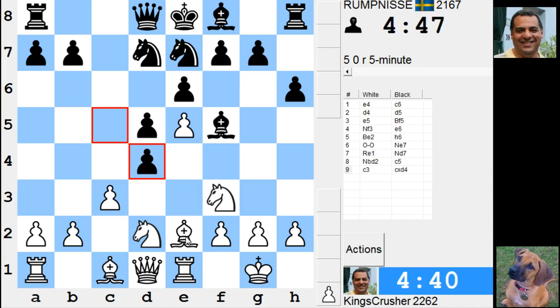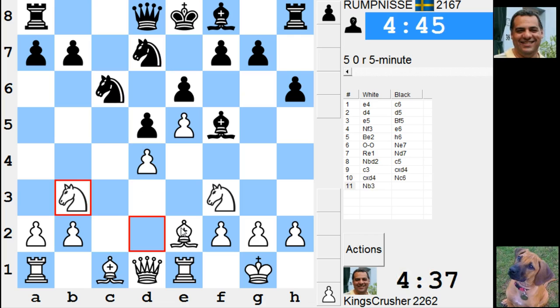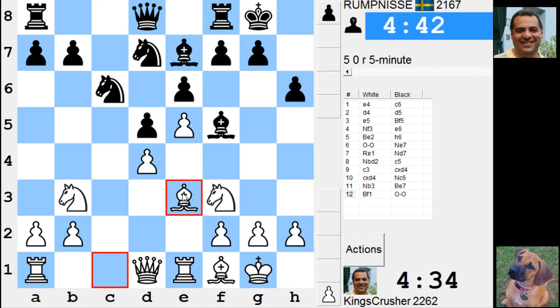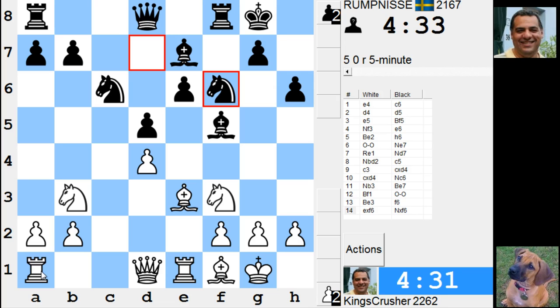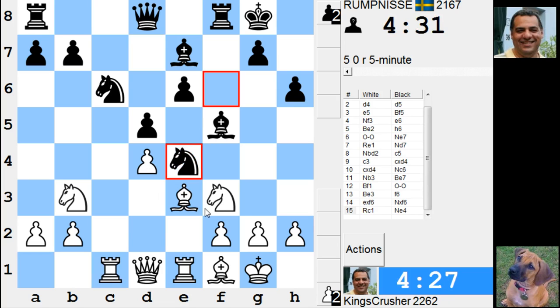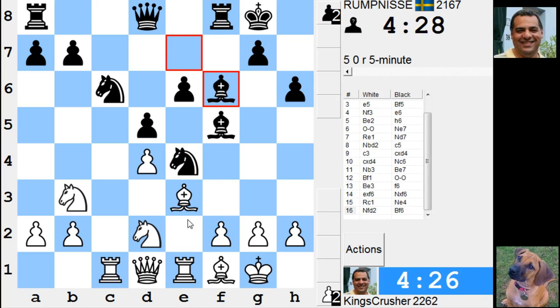It's like an improved French Defense for him at the moment — pushing outside the pawn chain. No problems though with bishop h6 here. Got no problems at all; fairly solid on f2 right now.